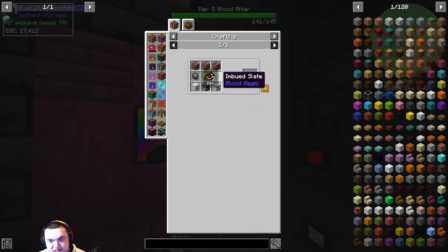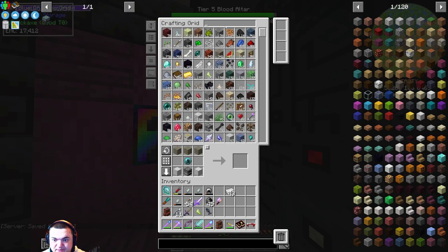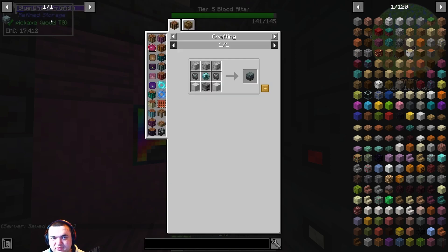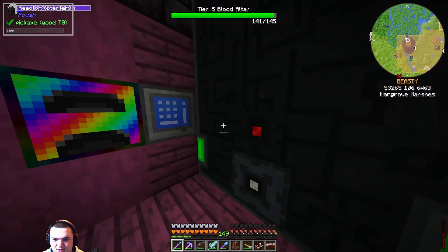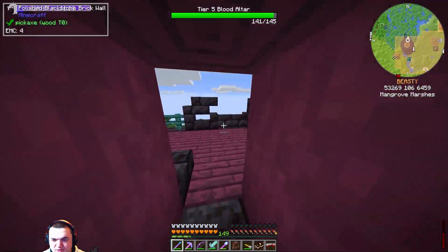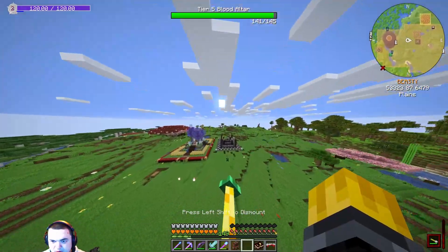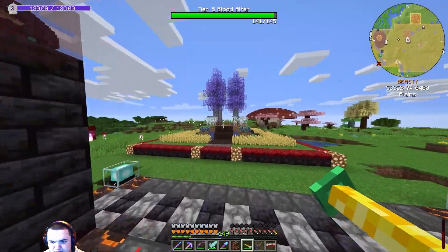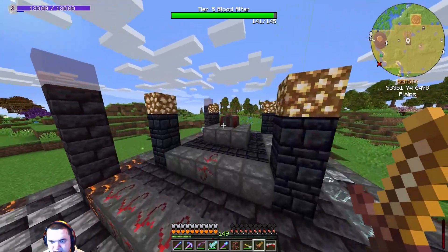And then we need the Slates. So Imbued Slate requires a Reinforced Slate, which requires a Blank Slate. We need Stone — I believe we need exactly two pieces of Stone. We're going to go ahead and use our Dagger to fill this up more and get started on these Slates. We're throwing Stone in to get the Blank Slate, then throwing the Blank Slate back in to get the Reinforced Slate.